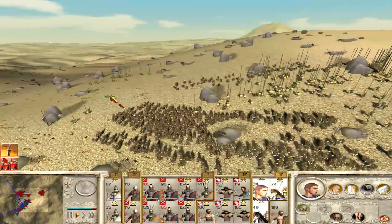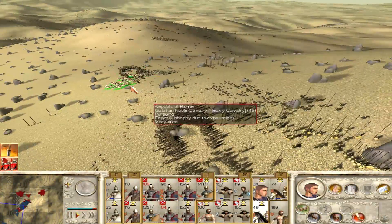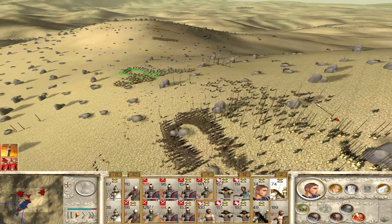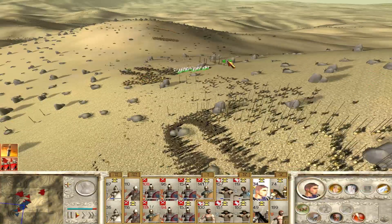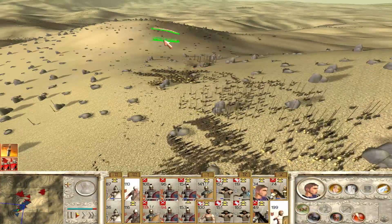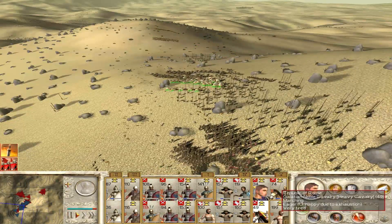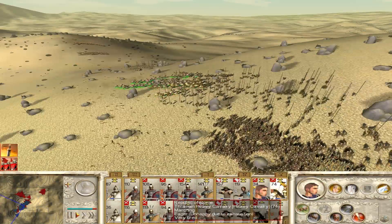And in the Total War games, routing multiple enemies at a time is very, very, very important. It was important in real life too. Because if one unit breaks, you might be able to plug the line. But if three or four of them break at the same time and they open a massive hole in your line, good luck trying to plug that one.